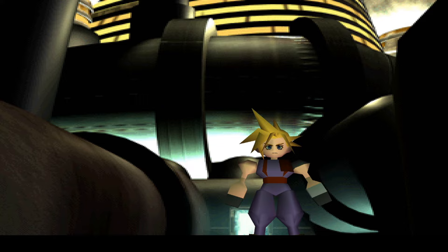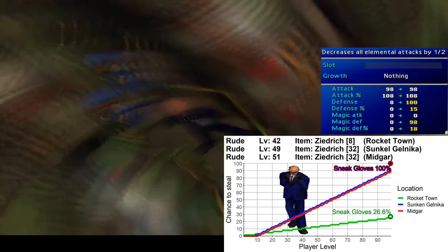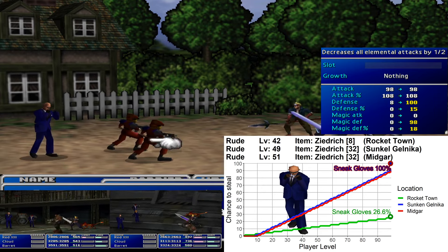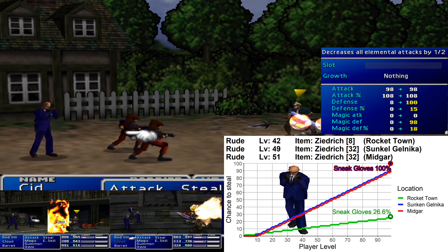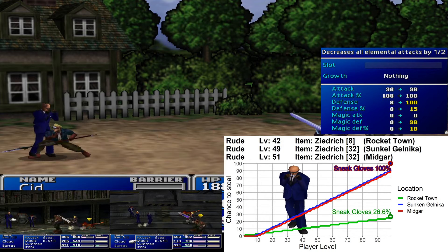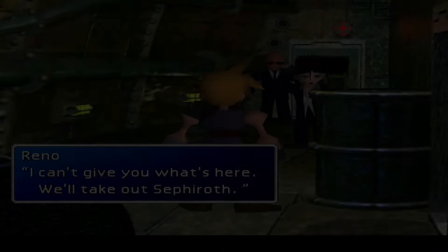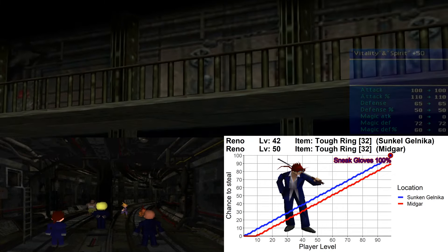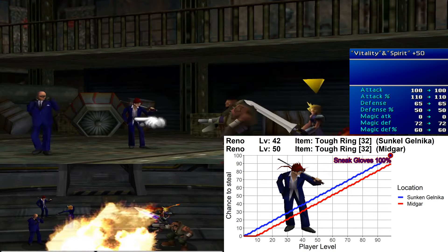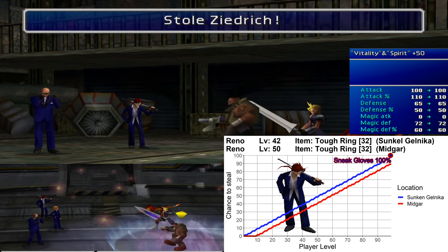Moving on to the Turks, I'll look at them one at a time, even though you face them in groups a couple of times. The first one is Rude, and he has the armor Escort Guard. You can steal this item from him three times: in Rocket Town, Sunken Gelnika, and Midgar. This is the strongest armor in the game defense-wise, with 100 defense and 98 magic defense, and aside from having the highest defense and magic defense in the game, it also halves almost all incoming damage from elemental to physical attacks. The downside is that it has no slots, but it is extremely good at reducing incoming damage. The next Turk is Reno, and in the two last encounters against him he has the Tough Ring — another unique item which can only be stolen from Reno these two times. The encounters are in Sunken Gelnika and Midgar, and the item provides a massive toughness boost, giving you plus 50 vitality and spirit, making it a very useful accessory.